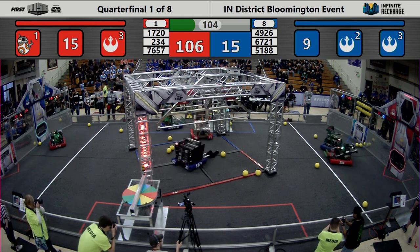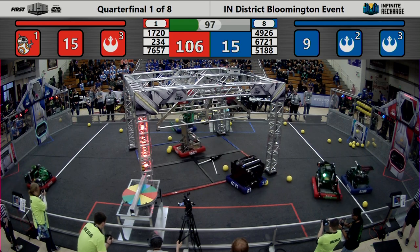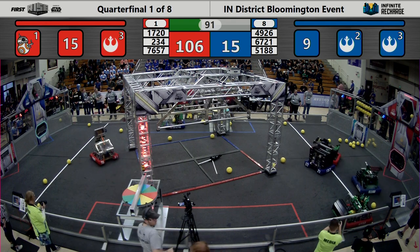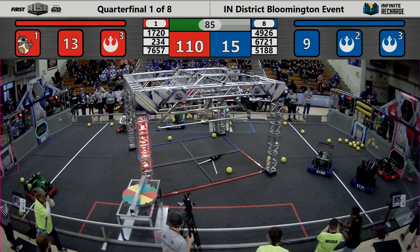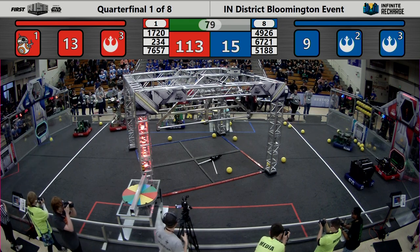Over in the center of the field, 49-26 collecting power cells, looking to get a fourth power cell in their robot. Now going to go and shoot those, spinning up their shooter using that fast centering turret. Over on the Blue Alliance side of the field, 67-21 choosing to play a little bit of defense on the Red Alliance, trying to stem the score — 113-15 in favor of your Red Alliance.